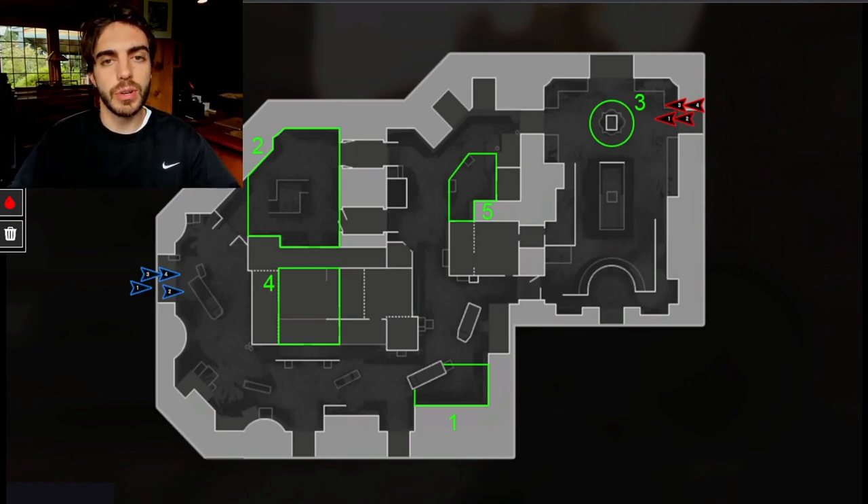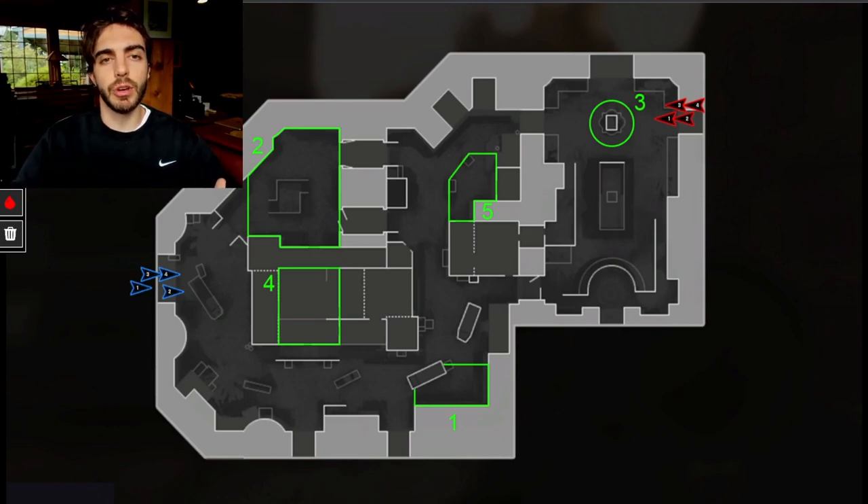The general rule in Call of Duty is to start rotating around the 30 to 20 second mark, but it really depends on the game and the hill. In jetpack games you could rotate a little later because of how fast you can get across the map, but something like MW2 is more like 20 to 30 seconds. After learning the general spawns, the first step is identifying what type of hill you're playing on.